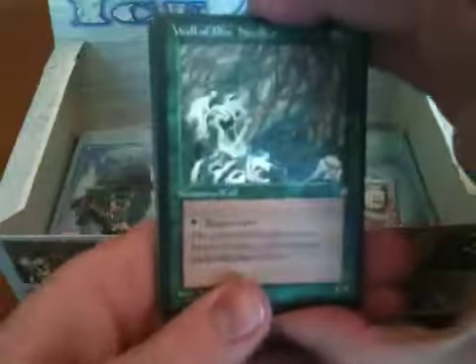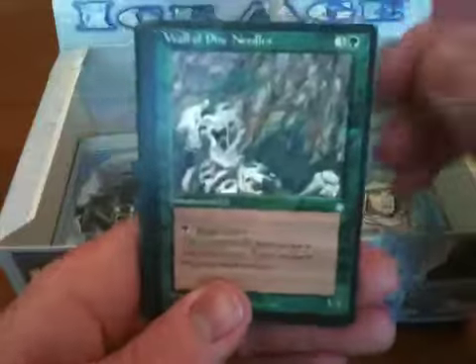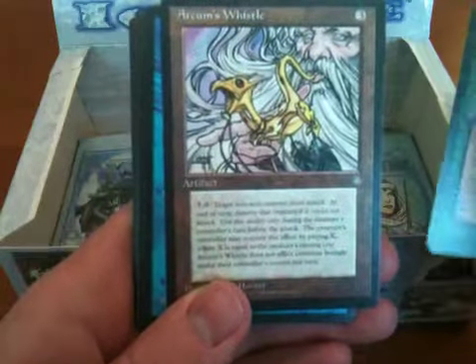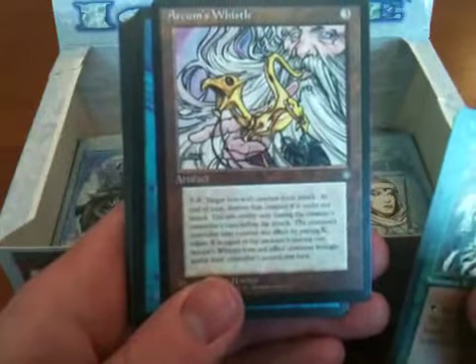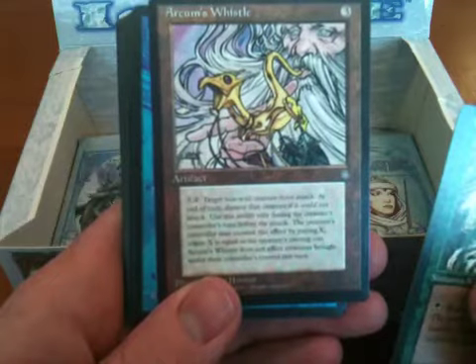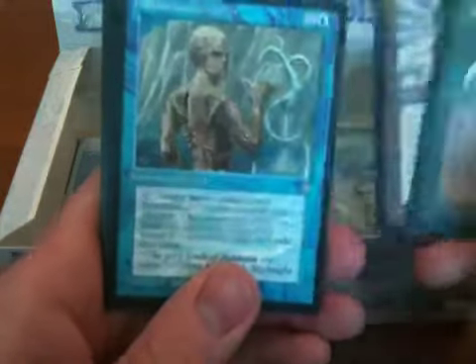Wall of Pine Needles — that is one of the artworks on the box. It's a wall, so it's not very good to begin with, but it does have the ability to regenerate. So not too bad. Arkham's Whistle — classic Quentin Hoover illustration there. Target non-wall creature must attack.